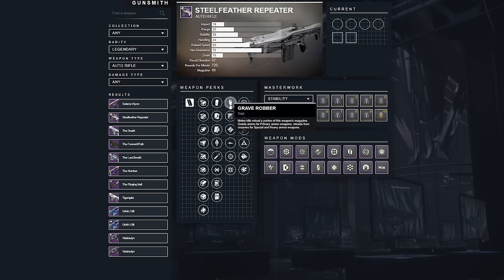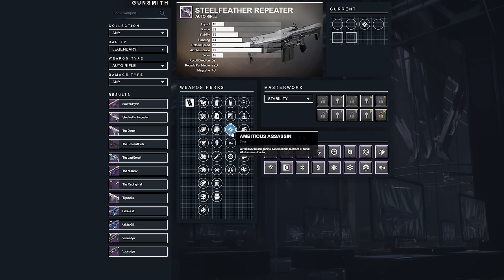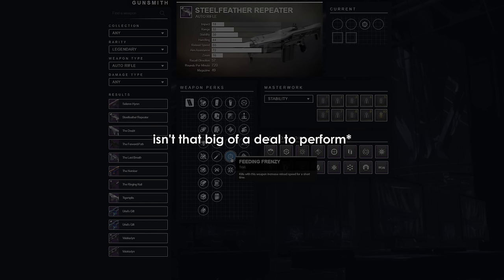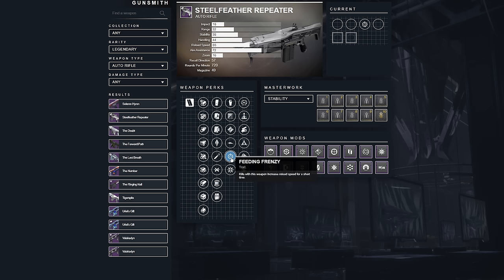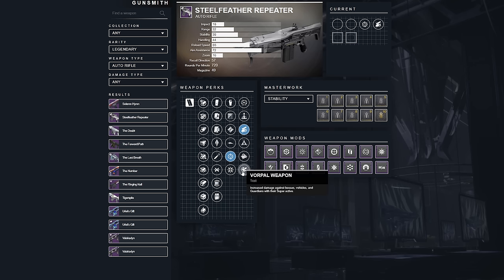Moving onto the big perks: Subsistence and Feeding Frenzy are the obvious choices in the first column, and Swashbuckler and Multi-Kill Clip are the choices in the second column if I'm considering keeping this gun. Subsistence vs Feeding Frenzy is a tough call for PvE. Subsistence can really keep you shooting for a long time, but Feeding Frenzy is so easy to proc. If you get Subsistence, you're going to want Swashbuckler over Multi-Kill Clip because the entire point of Subsistence is to not reload. Feeding Frenzy and Multi-Kill Clip is probably the most potent option, but it relies on killing a lot of things often to proc Multi-Kill Clip up to x3.